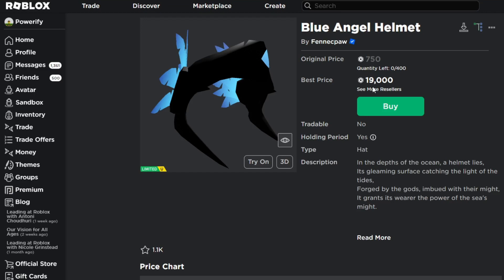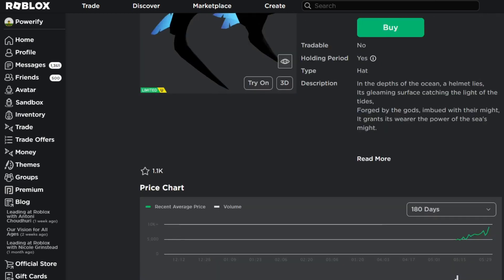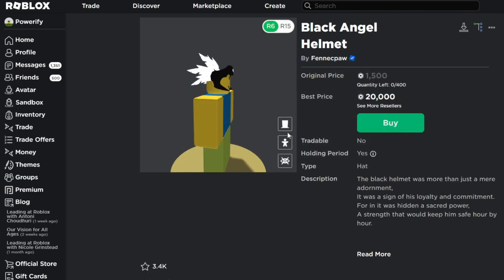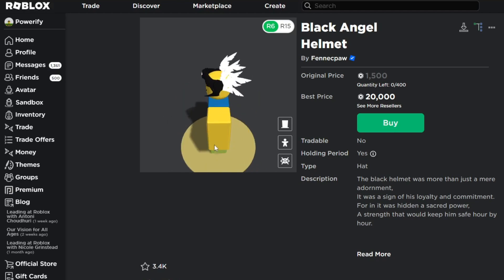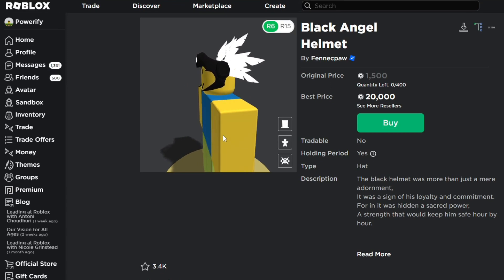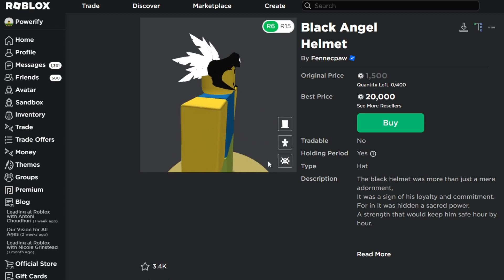The Blue Angel Helmet is actually selling way more than the Fire Angel Helmet — about 10,000 Robux more. It has several sales, though I don't think it has as many as the Fire Angel Helmet, so this one has less demand but is more expensive. Next we have the Black Angel Helmet. This one's pretty cool, but it's a little too basic in my opinion. It shouldn't have just been black and white — maybe they should have added a little gray somewhere. This is probably my least favorite helmet out of all of them.